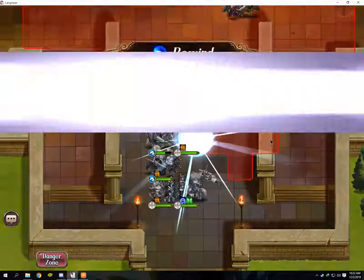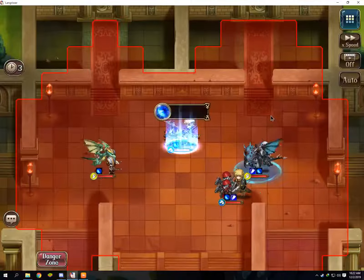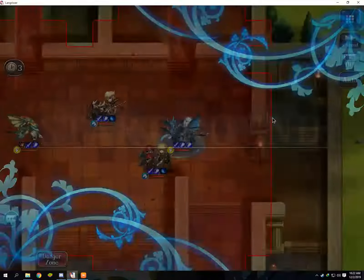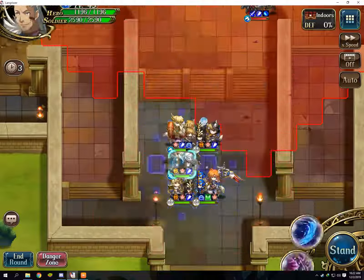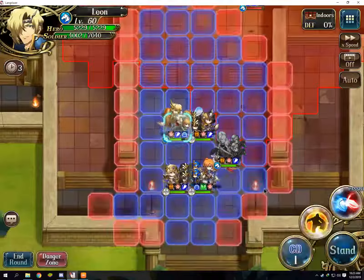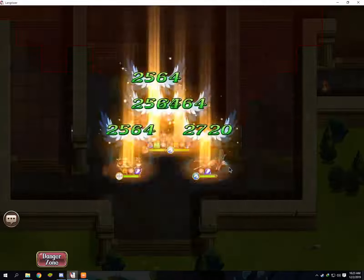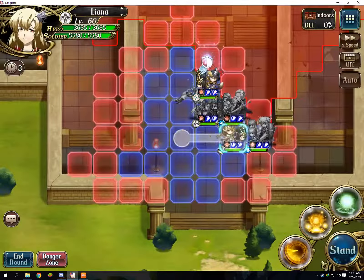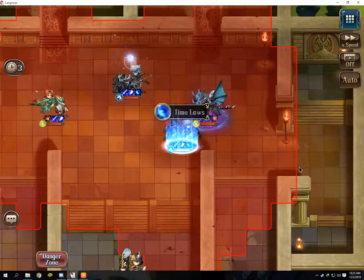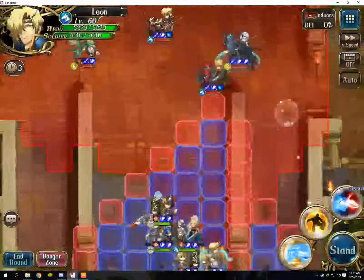And rewind X1. Okay, so after I rewind, they won't move — as usual, no aggro — but they're getting sealed. Target is this: Laetitia. They're getting a shield and getting stronger, step by step, let's see.